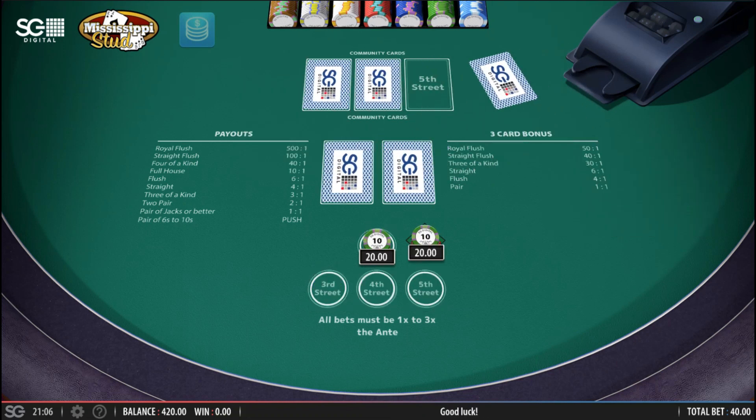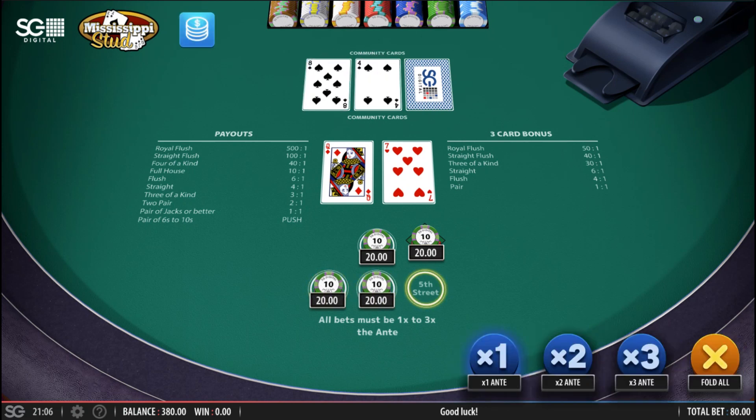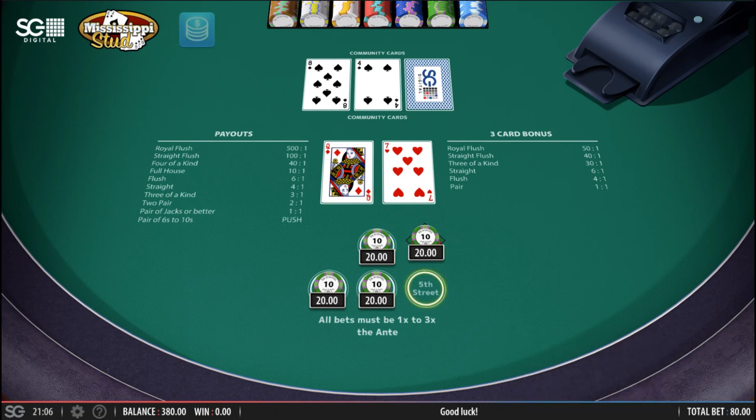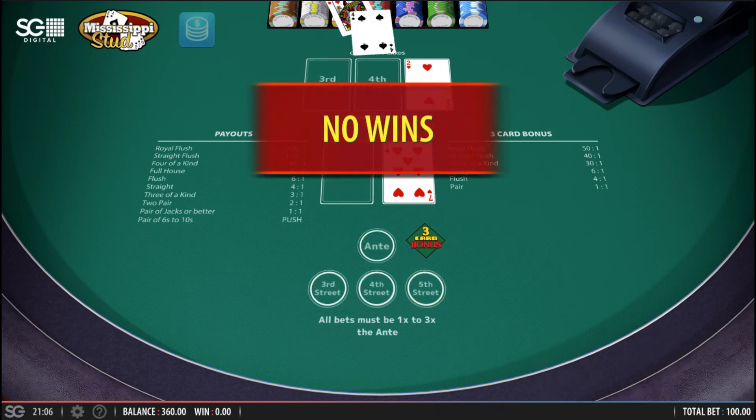Hopefully we do it again. Four flush - queen, seven - playable. Eight - playable. Four - yikes, not great. Hopefully there's a queen or a seven of spades - that would be perfect, I get paid on both the three card bonus and the ante. It's a two - nothing, no use, useless.